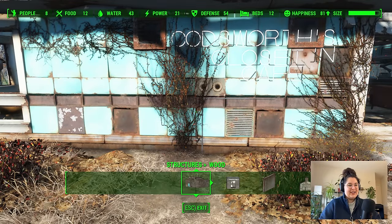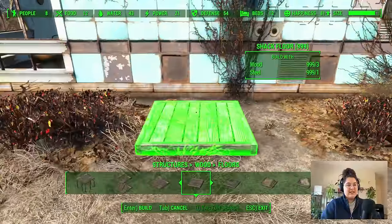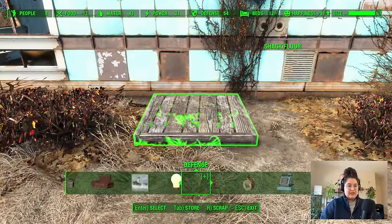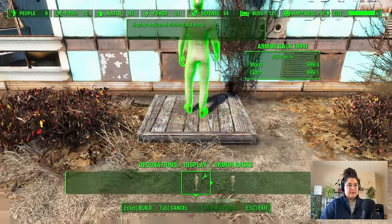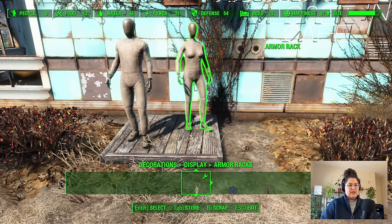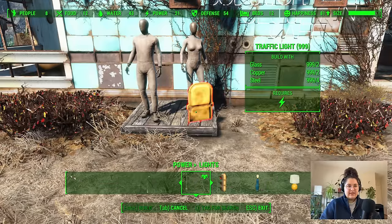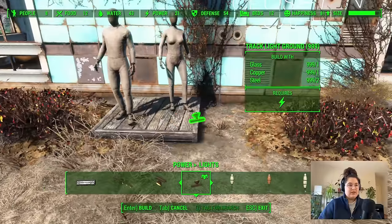Somebody also suggested doing a runway out here and I thought that was really, really cute. So I'm going to do a little tiny version of that and just set up like a tiny shack floor — I think we can fit two of these on here. And some floor track lighting. I feel like I never get to use those, so I thought this idea was so cute I just couldn't resist.